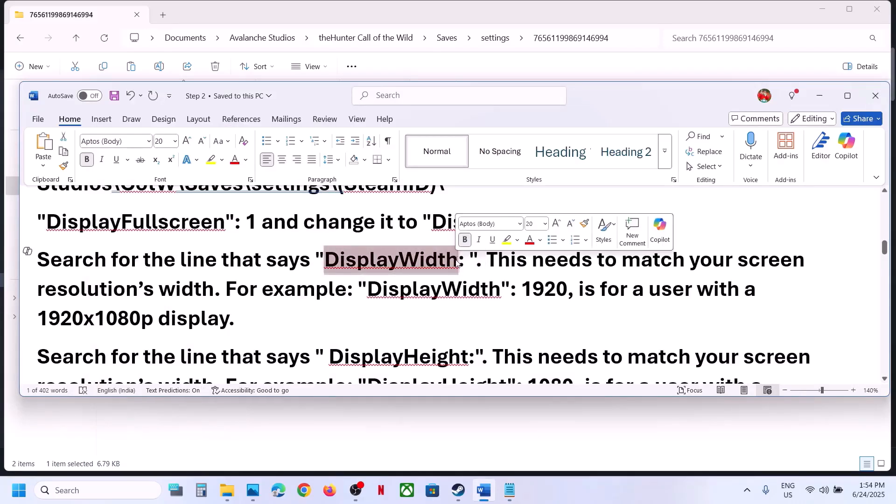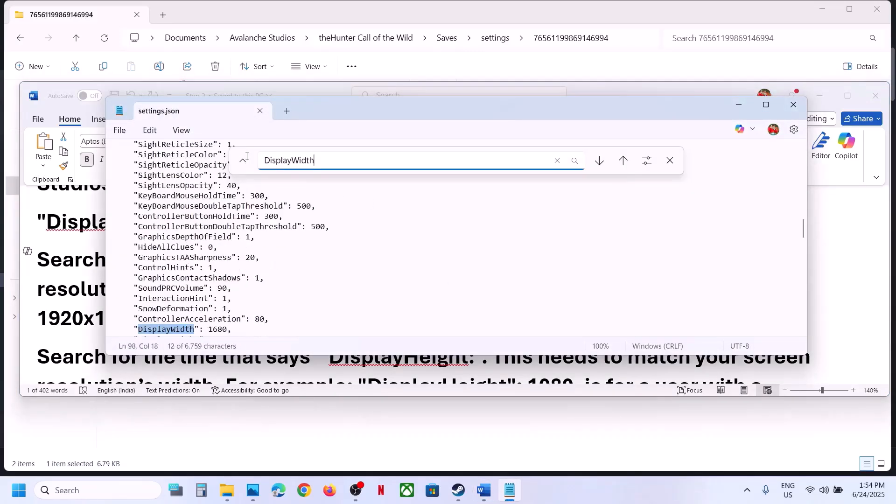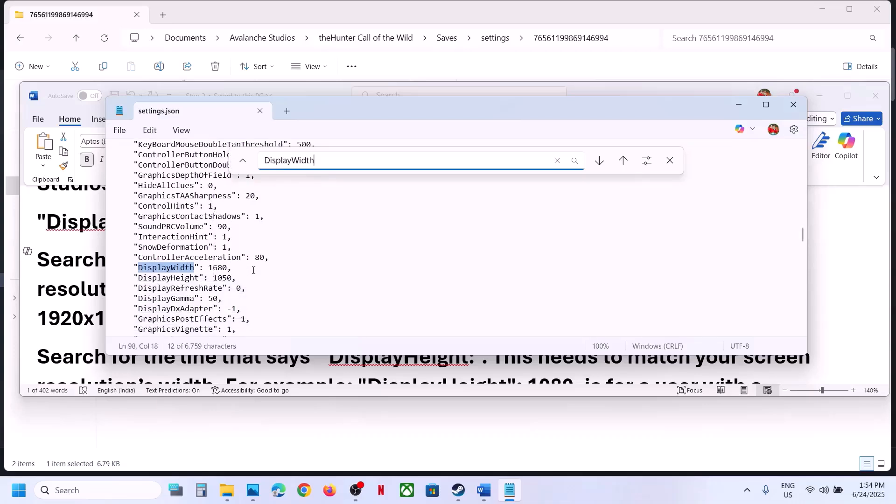If that does not work, find 'display_width'. Set your resolution — for example, if your Windows resolution is 1920x1080, type 1920 for width and 1080 for height. You can also try lowering the resolution. Go to File, click Save, launch the game and check.